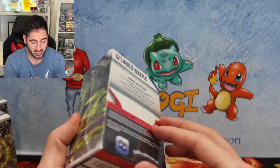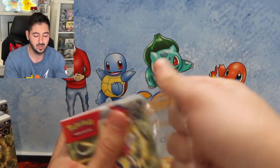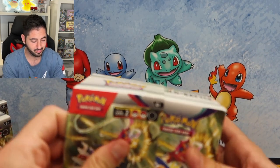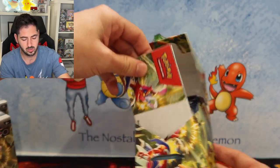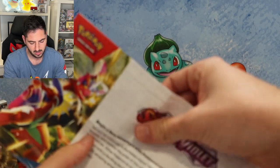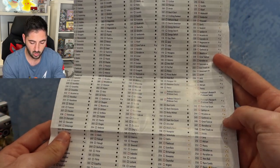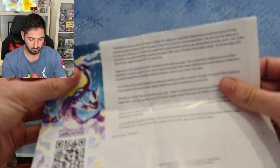One by one, we'll go through each one. Also chasing the promos for my Scarlet and Violet promo binder, so these will be added in there at a later date. I don't know what to expect in here, so let's see, opening for the first time. Begin a new adventure with Pokemon. And you get the whole checklist of all the cards in the set, which is really cool, and some building tips on how to build a deck.